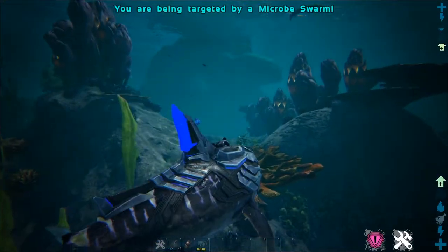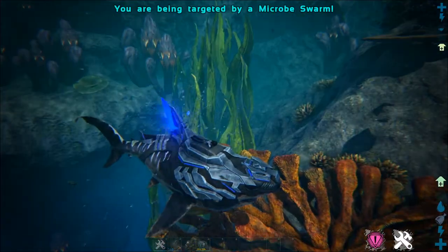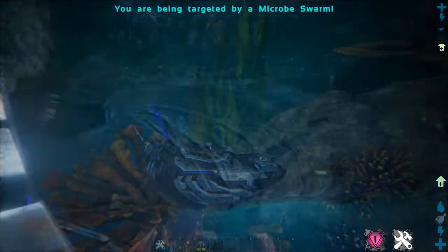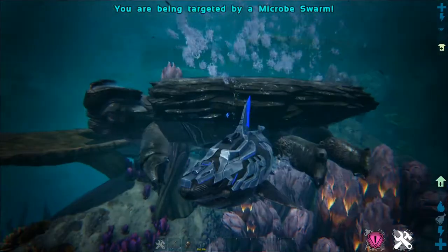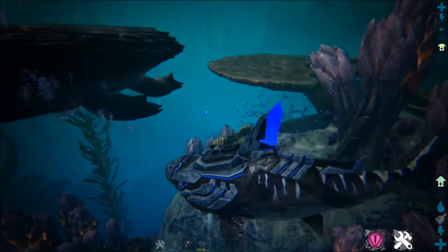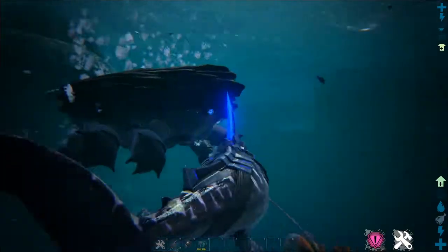Once this comes up at the top of your screen, you're going to want to start heading back to your turtle at kind of a slow pace. You want to make sure that that swarm stays behind you because you're trying to lead it back to that giant turtle. Once you get close enough to that giant turtle with this swarm, the swarm will then be attracted to the turtle, and they will basically follow that turtle around and start eating the barnacles underneath the turtle.